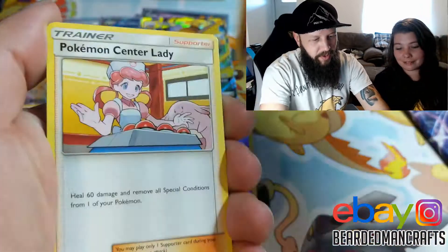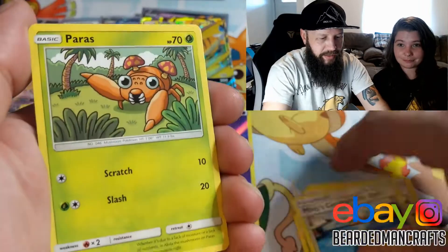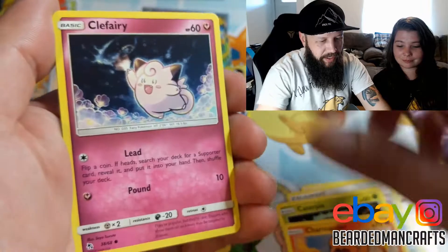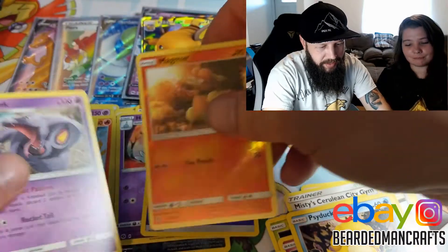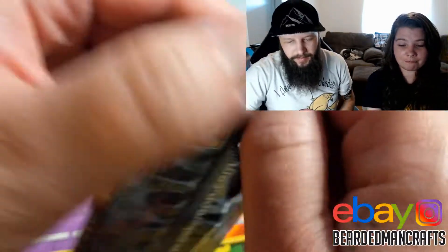Fairy Energy, Pokemon Center, Lady, Metapod, Misty, Cerulean City Gym, Poliwag, Caterpie, Charmander, Clefairy, Psyduck, Reverse Hollow Magmar, and an Arbok. So this one so far — alright, Happens and Packs.